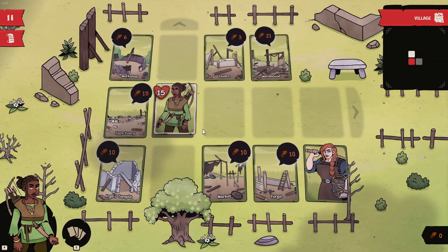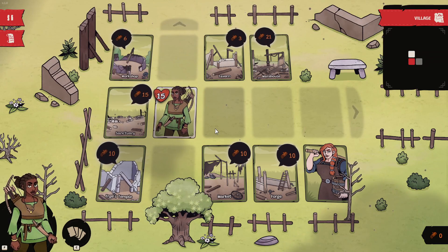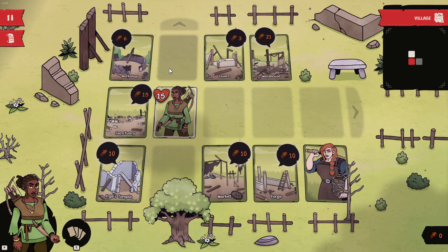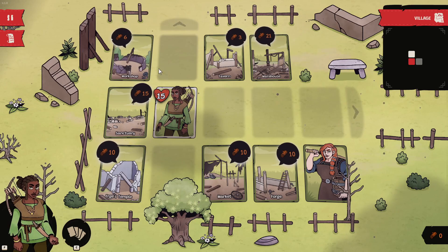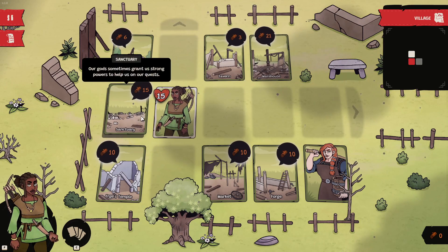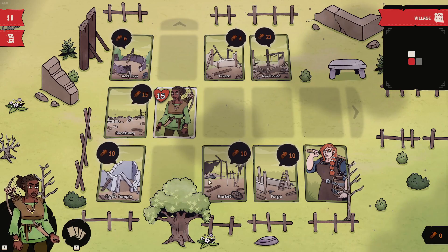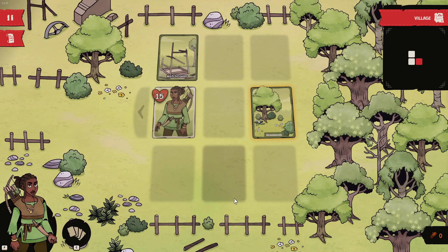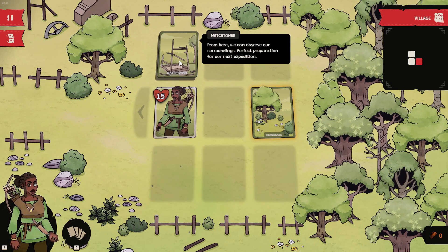So now that this is the full game and not the demo anymore, as you can see, there's a few different places that we can repair: the workshop, the tavern, warehouse, sanctuary, Erge's temple, market, and forge. There's also a watchtower as well. We're going to go to the grasslands and talk about how the game plays.